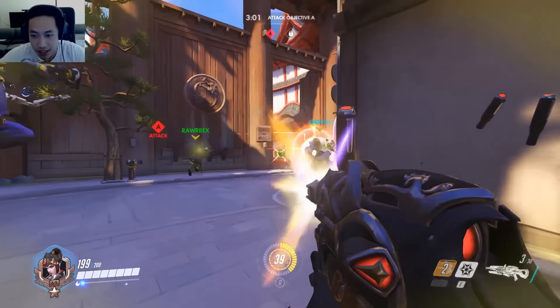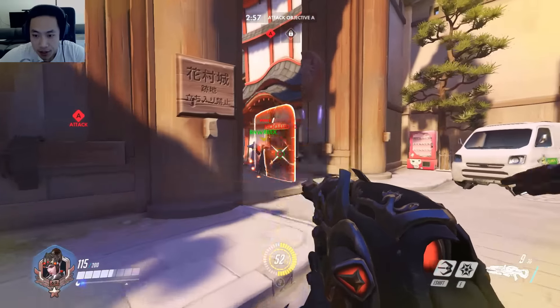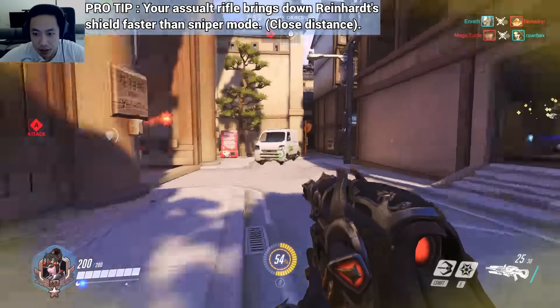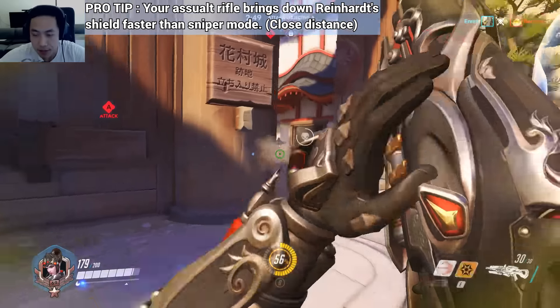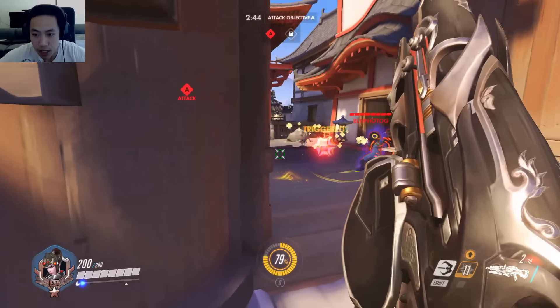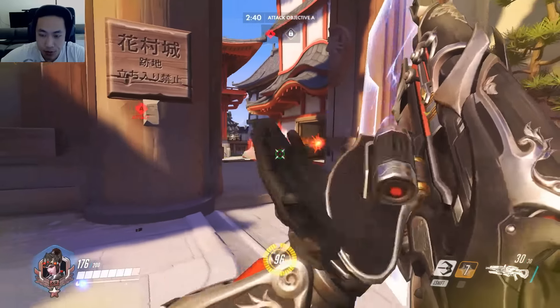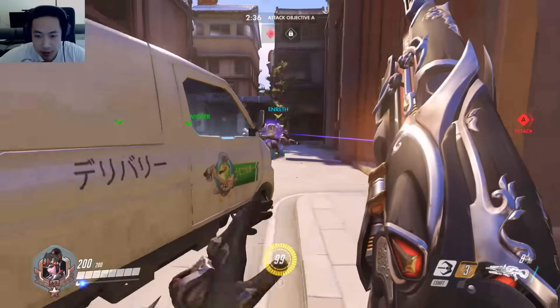I'm just shooting the shield. Actually, even if you aren't doing the challenge, it's much better to shoot the shield with your assault rifle close range than trying to snipe it. Because if you try to shoot Reinhardt's shield there are no headshots available, so you deal a lot more damage over time with your assault rifle than you do with your sniper rifle. So that's a quick tip for you.